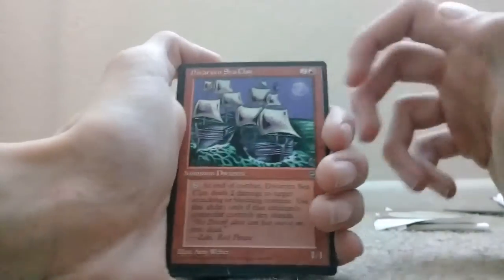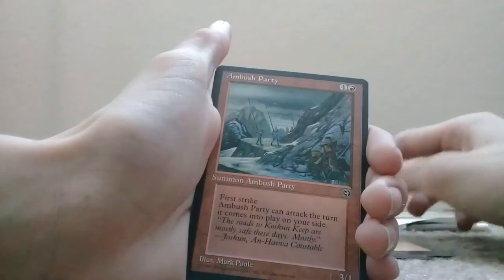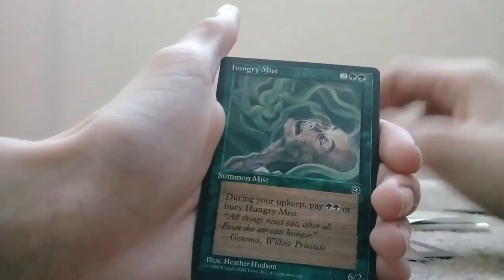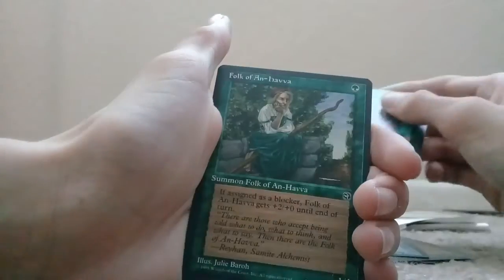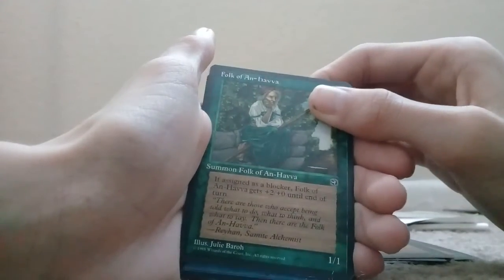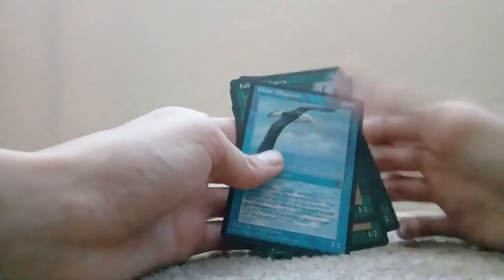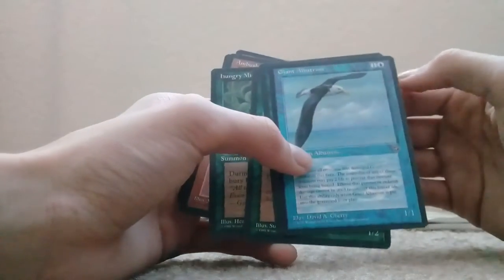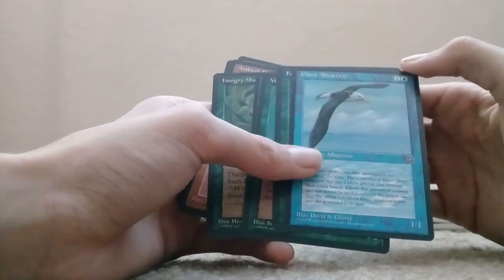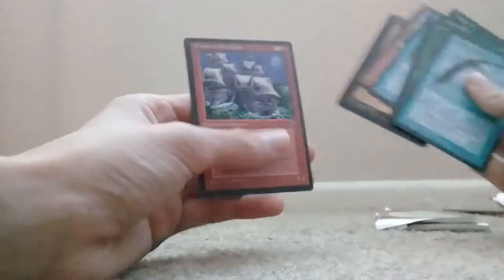Here we go — Dwarven Sea Clan, pretty cool. Broken Visage — or Visage, however you say it. Ambush Party. Hungry Mist. Dark Maze. Willow Fairy. Folk of An-Havva. Giant Albatross. There is no rare. If there is, I didn't see it. But yeah, pretty cool Homelands pack.